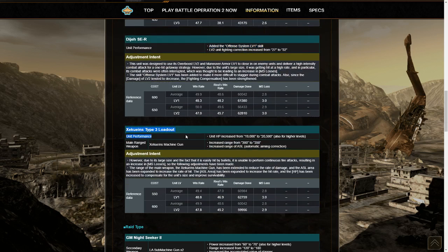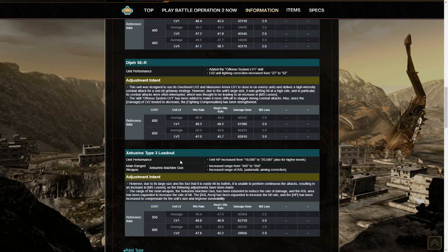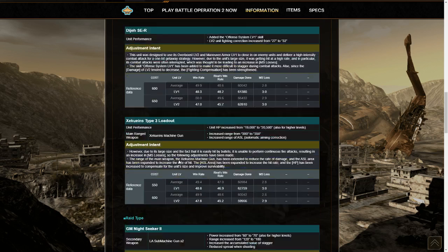Next up is the Zechurines Type III. It gained an extra 1500 hit points. The Machine Gun gained an extra 50 meters of range and a little bit of extra auto-aim area. So it's basically just a little more durable, and the Machine Gun is now easier to use and better at range. Very small, but it's a good upgrade — and I really want to like that suit. It's a shame that nobody ever uses it.